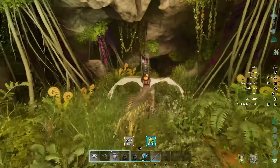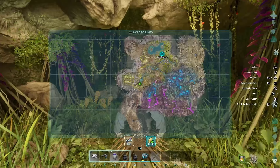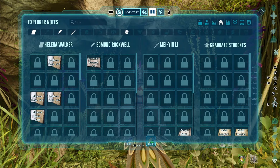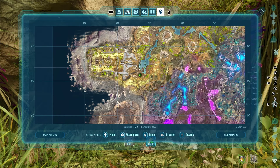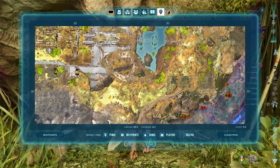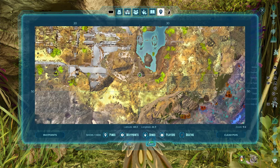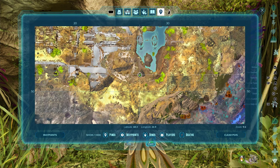Now the entrance of the cave is going to be exactly at 48.4, 27 on the other map, where some people have different coordinates. It can be right here — 48.3, 26.9.